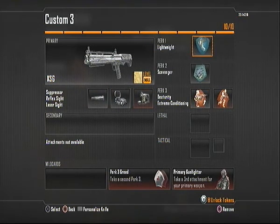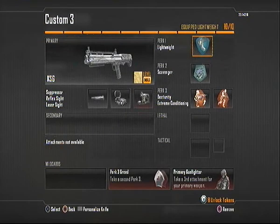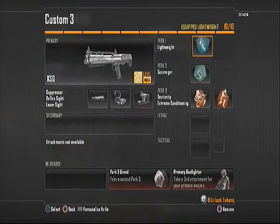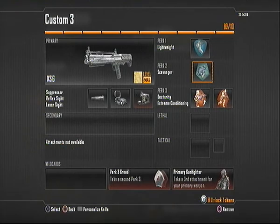For Perk 1 I've got Lightweight. I was running Perk 1 Greed, but then I wanted three attachments on the KSG. Originally I was only running the red dot and silencer, and had Perk 1 Greed with Lightweight and Flat Jacket — Flat Jacket is amazing. For Perk 2, I was using Toughness, but now I've unlocked Scavenger and I think Scavenger is more appropriate.